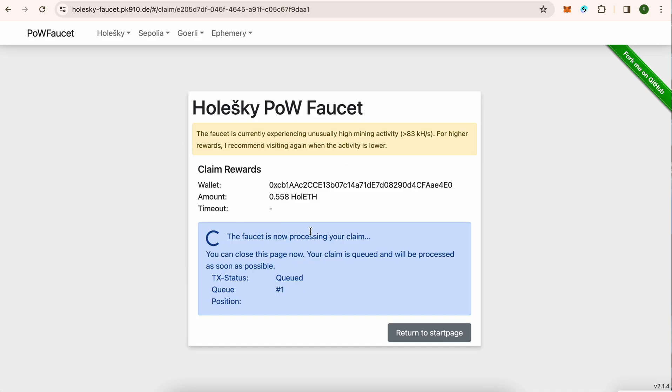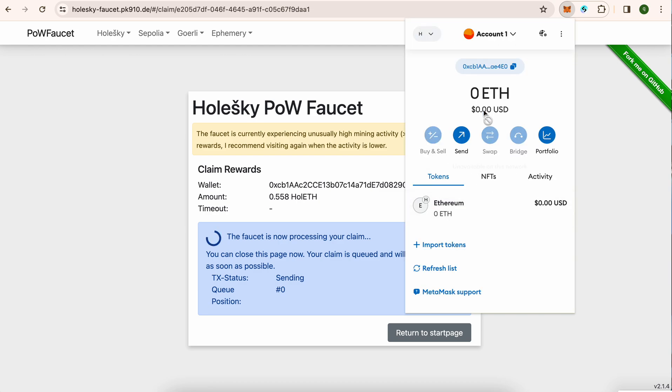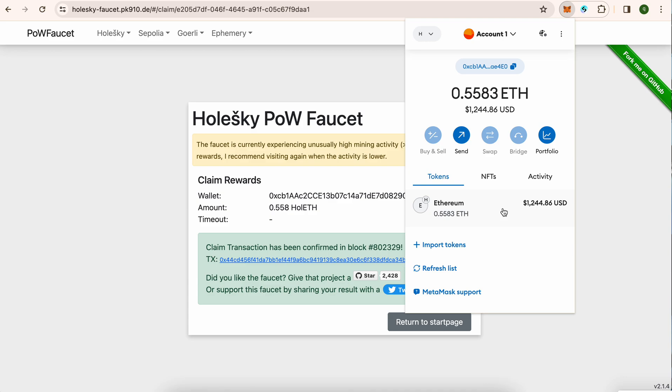Now we will go back to Holeski. I clicked Stop and now we will claim rewards — faucet tokens are being sent to my wallet on Holeski. Let me switch the network again. It usually sends quicker but I stopped it earlier. Yeah, it has been sent — you can see it here. These are testnet tokens, not real ones.